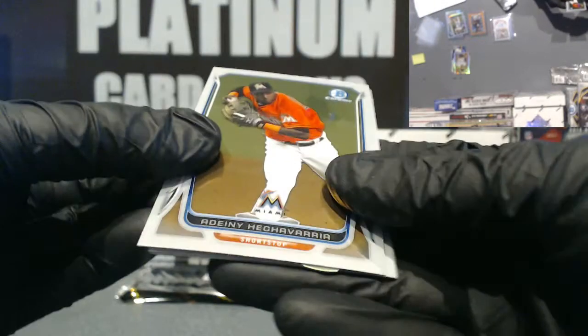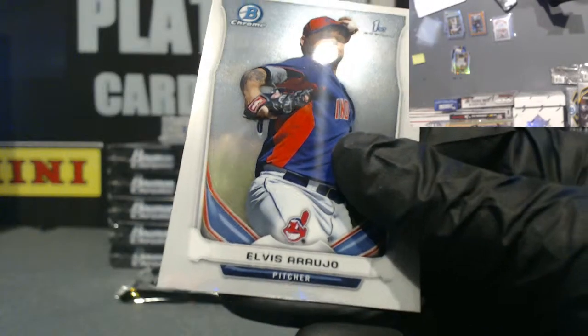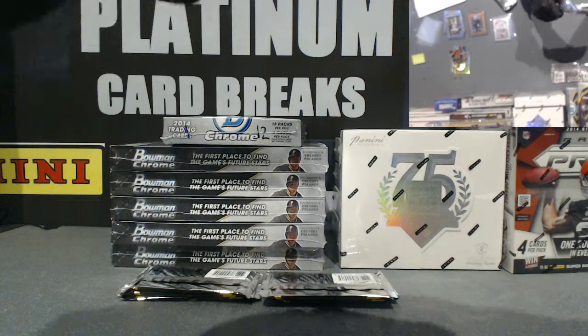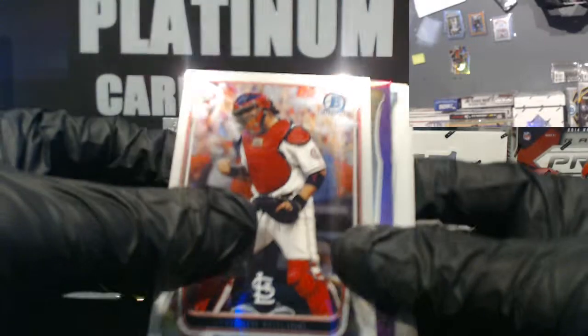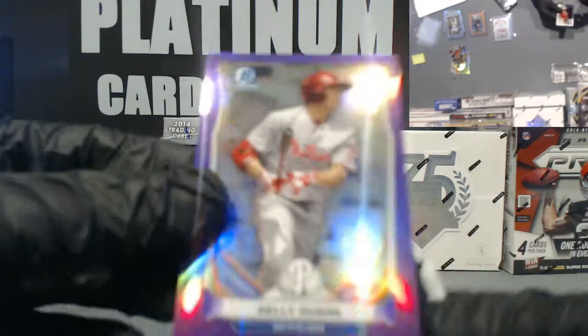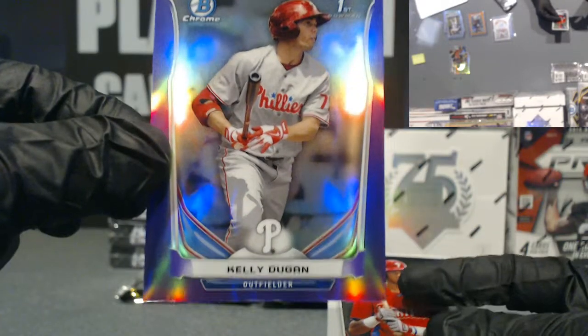Hecuvaria. Fire. Lindor for the Indians. Fire. Estrada and Araujo. Gallardo. St. Louis is charging — Molina. Purple — going down to the Phillies. Kelly Dugan, Purple Refractor. St. Louis, 73 out of 150.